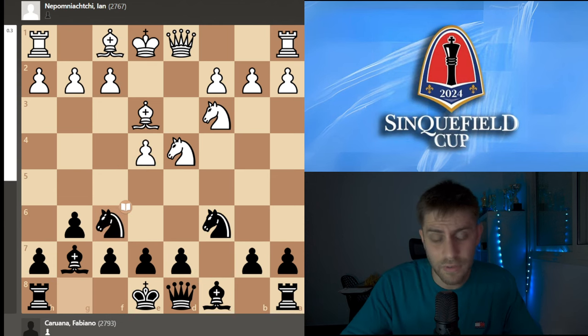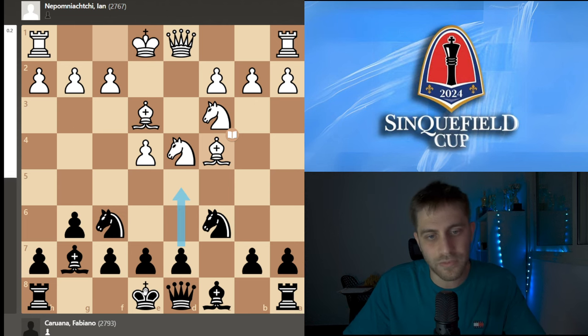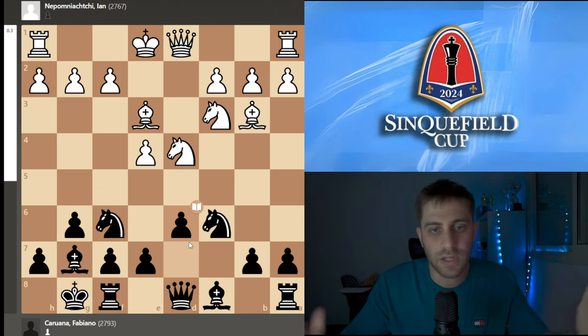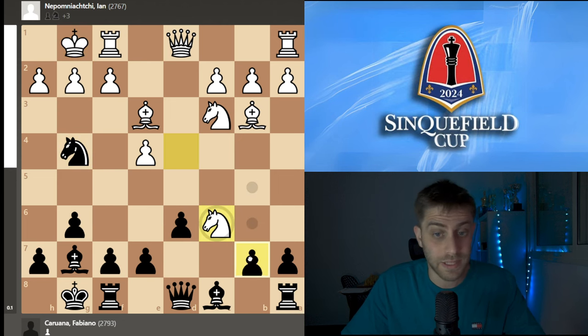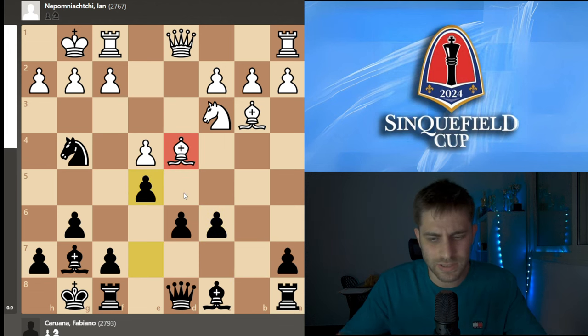After Nf6, white played Bc4. The point is that black wanted to play d5, maybe after castling. So Bc4 just avoids d5. Now castle, Bb3, and here Fabiano plays d6, coming back to the dragon variation. White must think — after each move, what is my opponent's threat? The threat is Ng4: after castle, just Ng4, Nxe6, Bxe6 — and it's a brilliant position for black. After Bd4, just e5, and this bishop is just really bad.